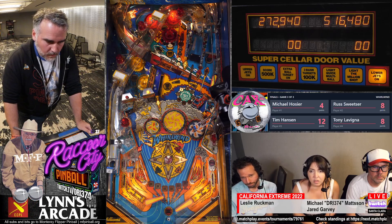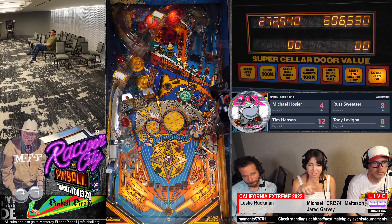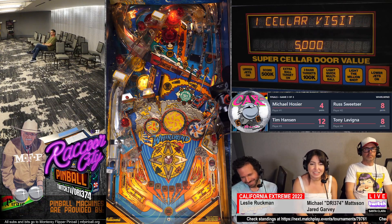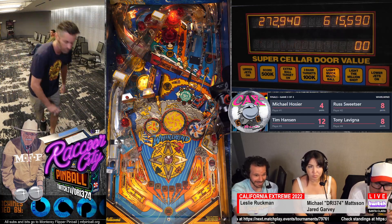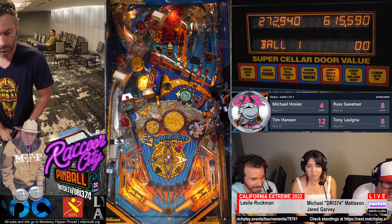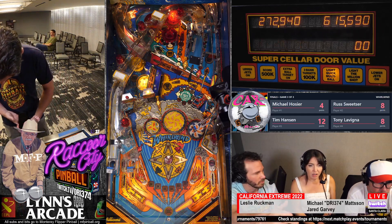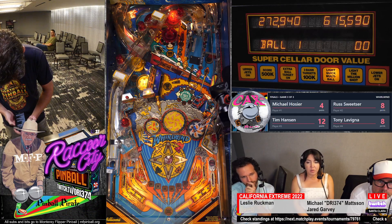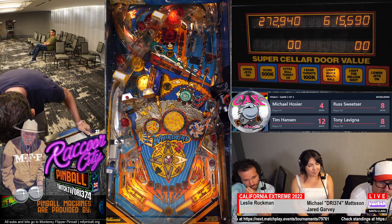I think Russ just needs one more — what do you call those — compass awards? Compass things? Yeah. So there's basically two things on this game: the Cellar Door Awards, and cashing in the compass awards and getting locks towards the main multiball, which the side ramp also gives you credit for — it'll spot you in one of the directions. I'm really bad at that ramp. The thing is, it's so important but it's so hard to nail. It's unbelievable.